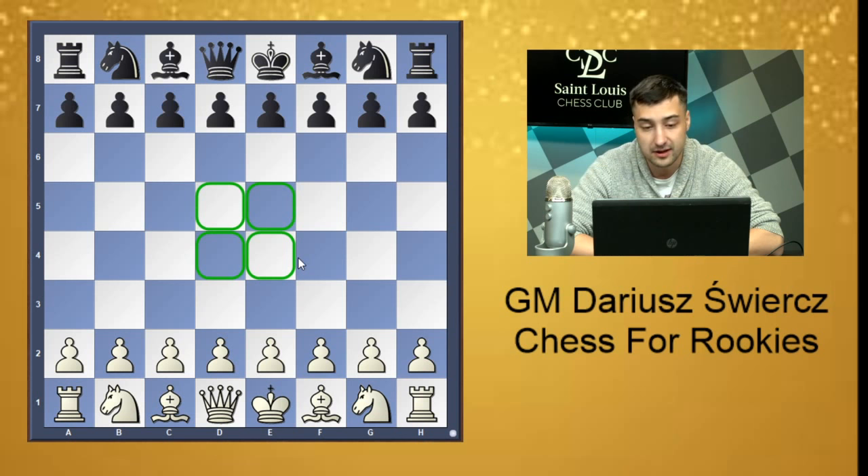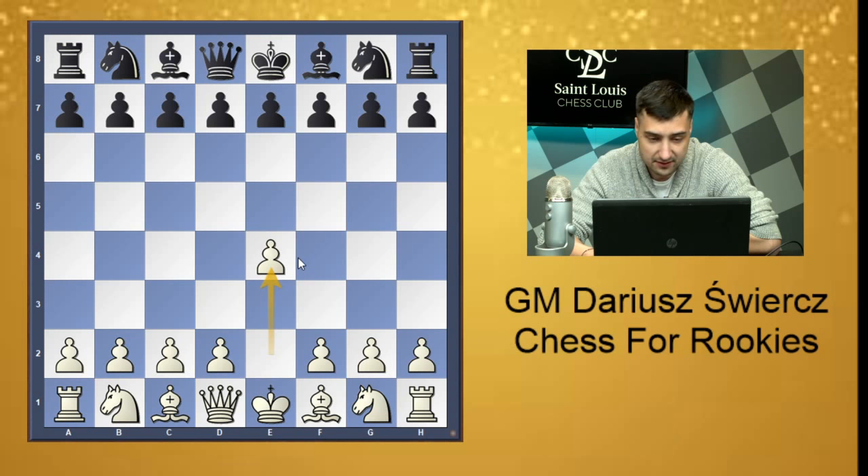Now I'll show what not to do in the opening and middle game. Let's say white plays e4, which is a very sensible and logical move. A normal response would be e5 or c5 leading to normal openings, but let's say black doesn't care about center or piece development and just plays random pawn moves — for instance a6. White then goes d4, controlling the center, opens the bishop on c1, develops the knight to c3, bishop to f4, knight to f3 — developing pieces correctly.